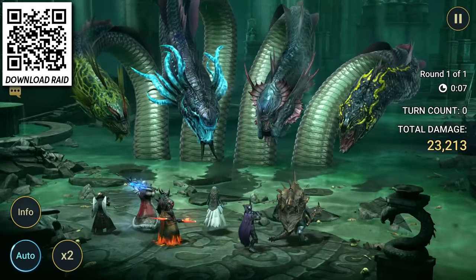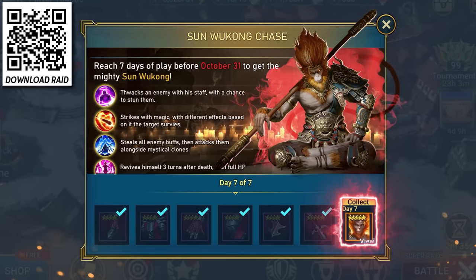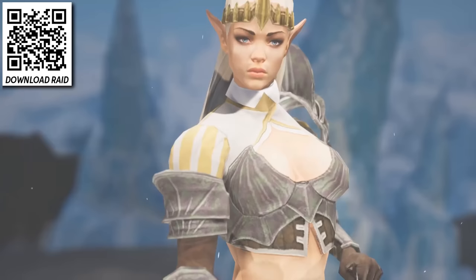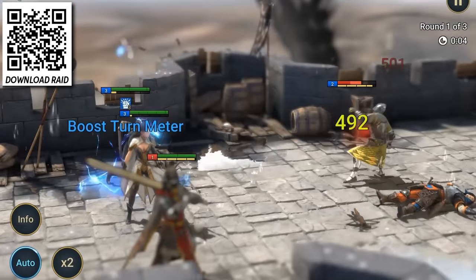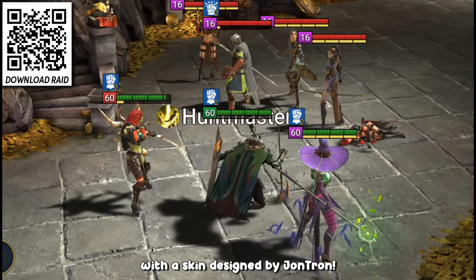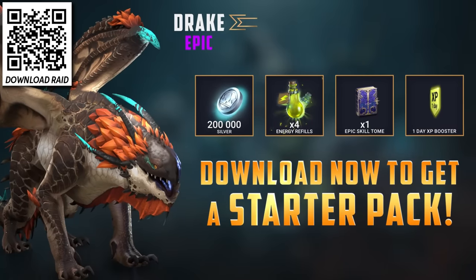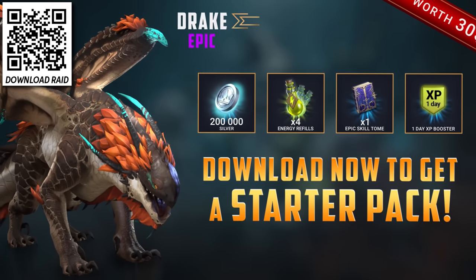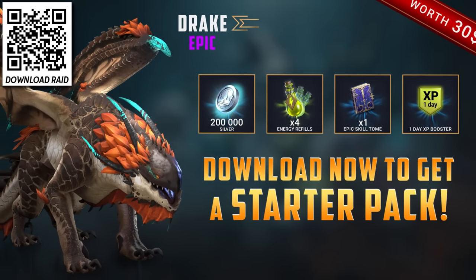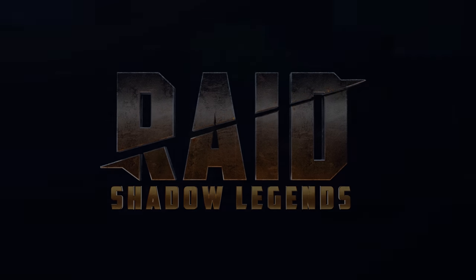you can get a free legendary champion by logging into Raid on seven different days between now and October 23rd. If you're a completely new player, I have some free loot for you — use the promo code JT skin in-game before October 7th to unlock one of the best epic champions, the Stagnite, as well as a skin for him. You can also get a completely free starter pack if you click on the link in the description or scan the QR code on screen. Thank you to Raid Shadow Legends for sponsoring this video.